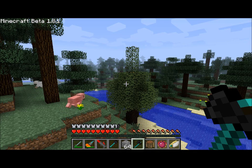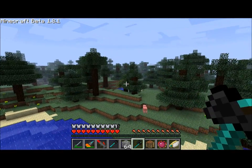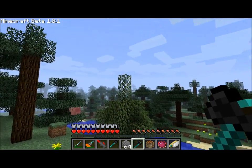Hello everyone, this is Direwolf20 and this is Rubber Trees in Industrial Craft. The rubber tree is found pretty much anywhere in the world. It's kind of rare, it's not super common. It's noticed because it has a slightly off-color leaf and it tends to have these little peaks at the top.